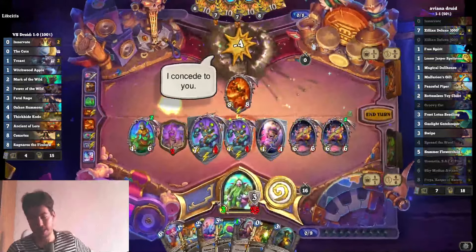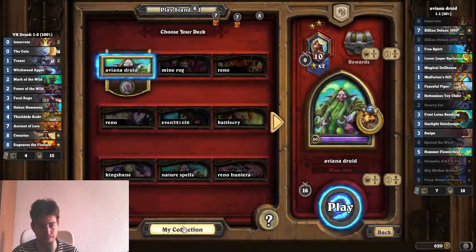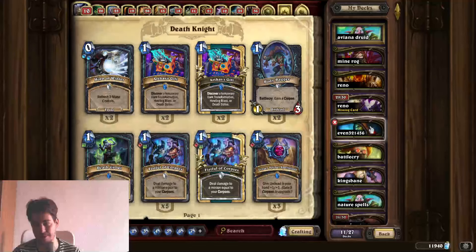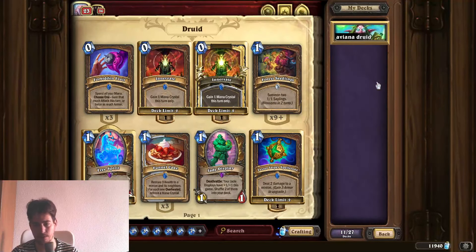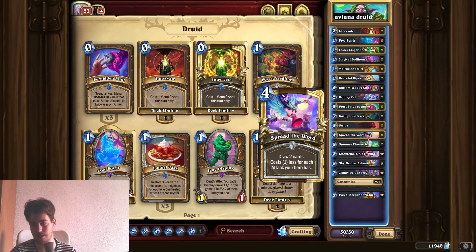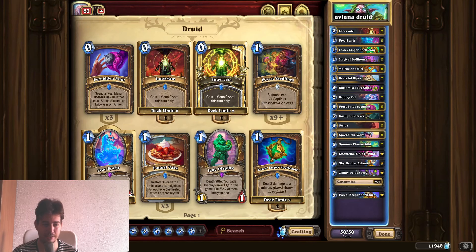Yeah, I think Freya is not bad at all in this deck — pretty good, to be honest. Unfortunately in the first game I threw by playing Algalon, which was kind of garbo. But yeah, this is it for this deck. If you have Aviana, you can definitely play this and you can substitute a lot of cards as well — you don't have to have all of the legendaries. Anyway, thanks for watching guys, hope you enjoyed the video, peace, and enjoy the new expansion!